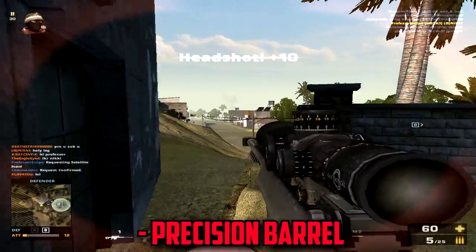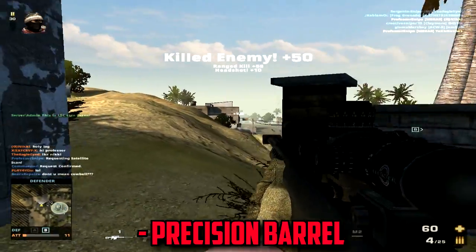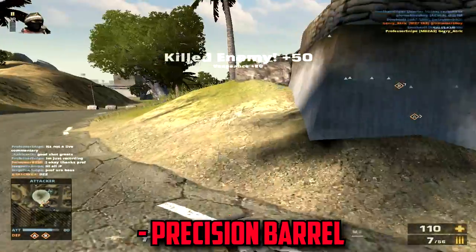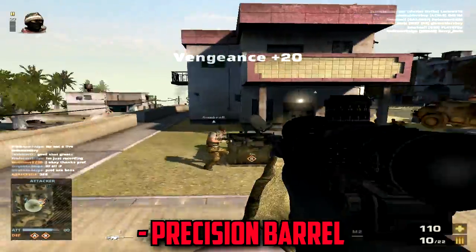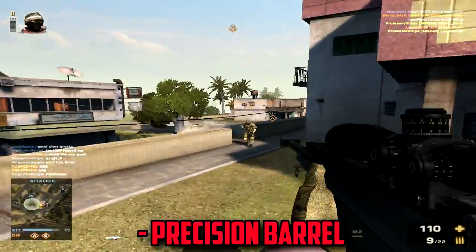My attachments of choice would be the Precision Barrel, that greatly increases the projectile velocity and lowers bullet drop. This is really good for the M82A3, which does not have the highest velocity, and aids the player's accuracy by lowering the bullet drop and facilitating the height at which the player is meant to shoot above or beside the target.